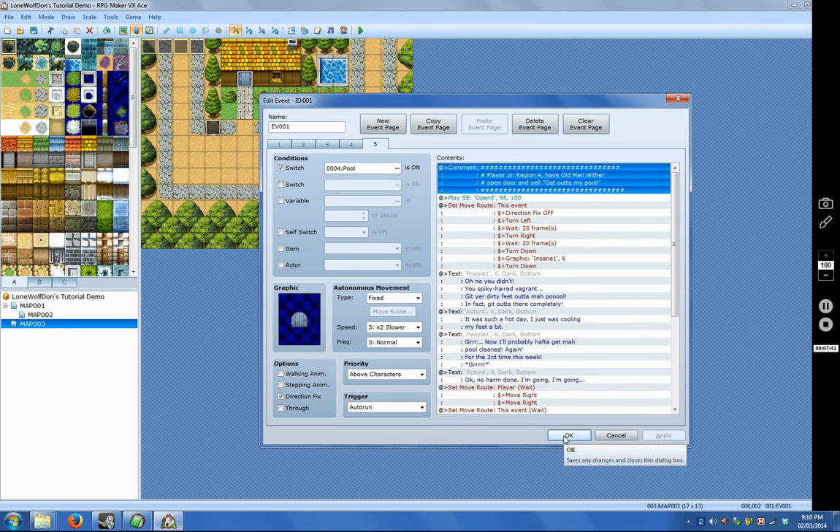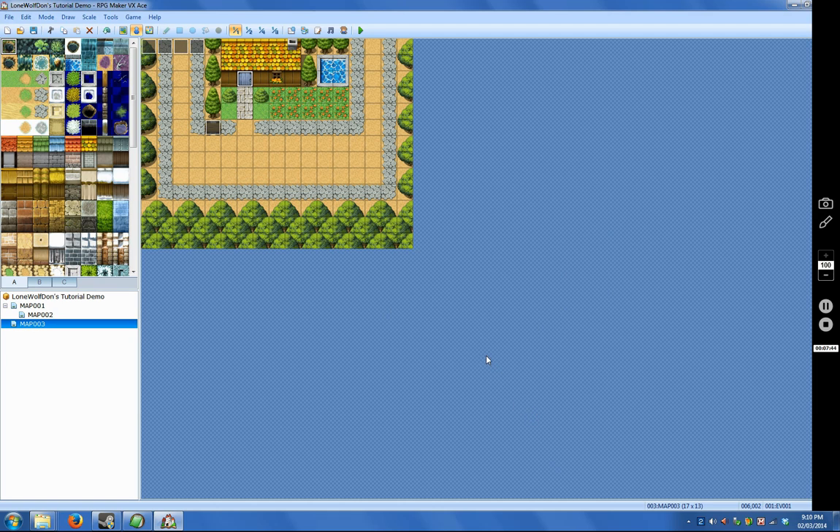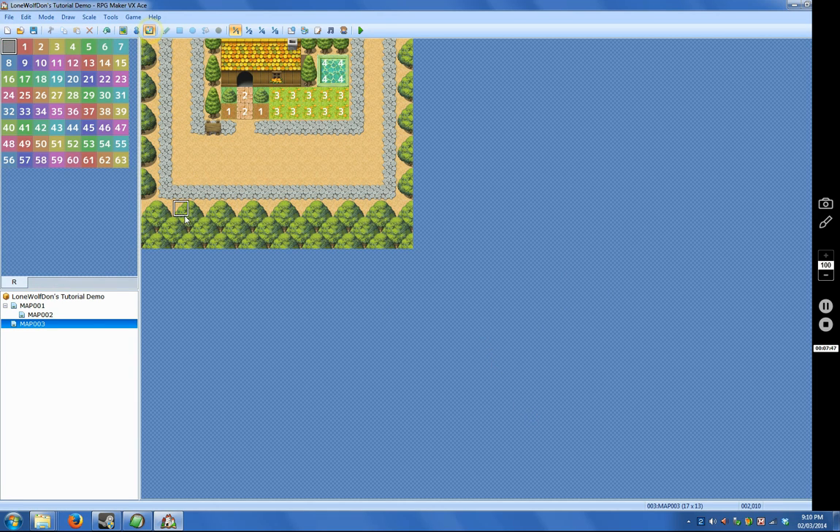The same idea applies for the rest — checking switches two, three, and four to run their respective commands. You could set it up to do something different as you like. For example, if you had a region five, you could check if the player's on region five and then maybe transfer them to the next map — that's one potential way you could do it without needing extra events, just by checking if the player's standing on that region.